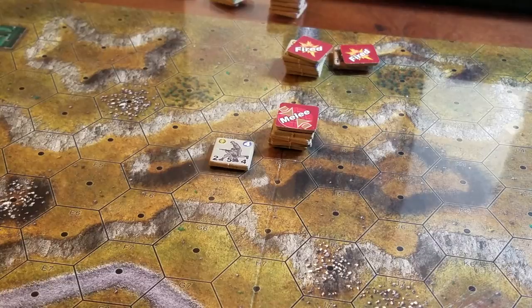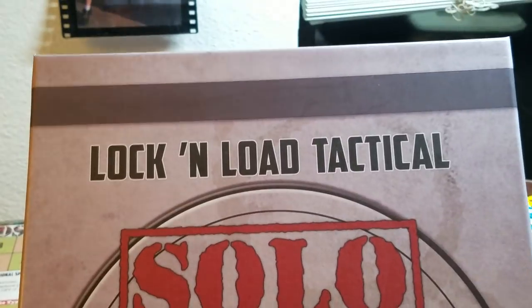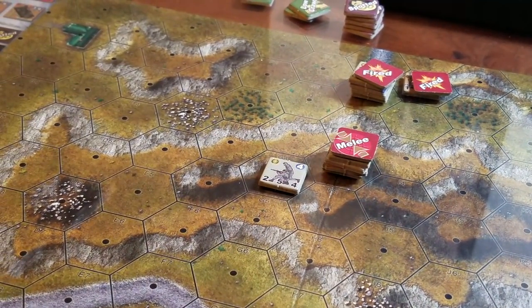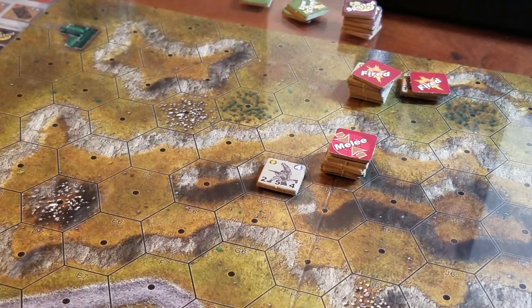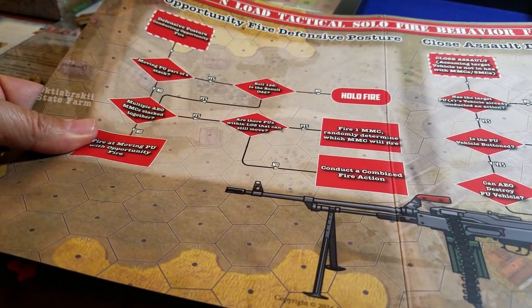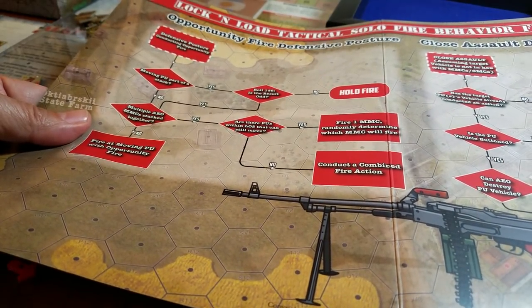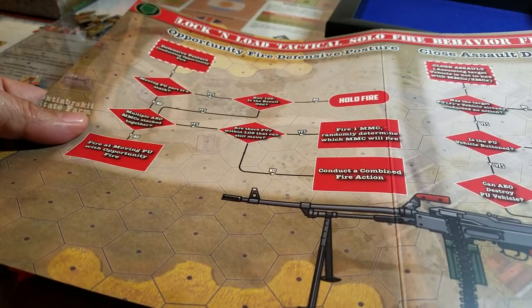Hey everybody, thought I'd take a moment to chat about the Lock and Load Tactical Solo System. You can see the box — it's an interesting concept. There are a lot of charts, and I've seen quite a few comments online about how big they are, but it's trying to make things player-friendly. You can see these charts here — you look at your defensive posture and learn your acronyms like PUs and AEOs. It's all color-coded.